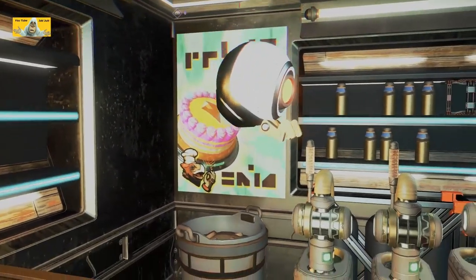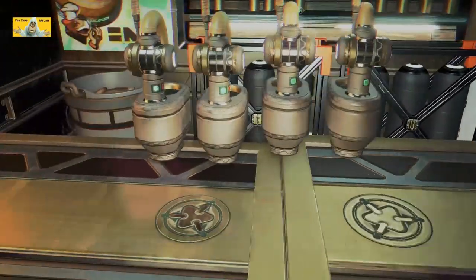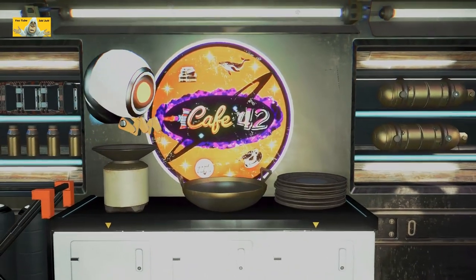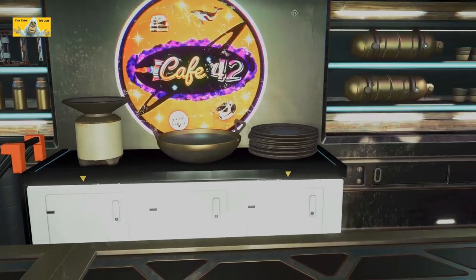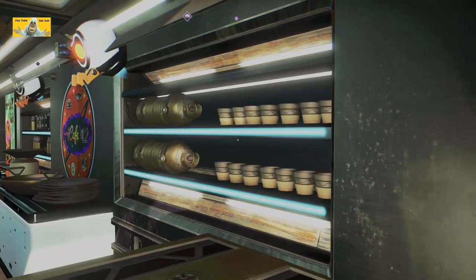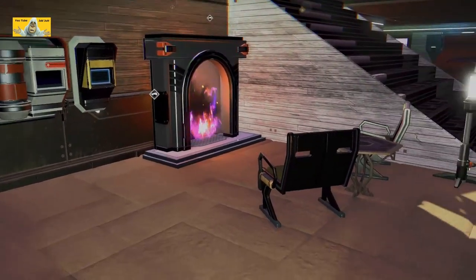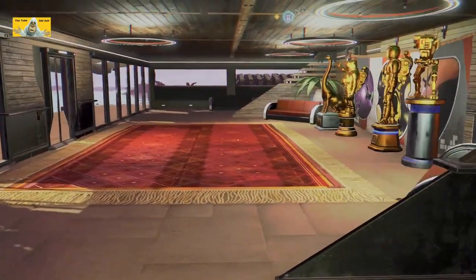In here we've got a cake bar with booze obviously. Plenty of seats. Cafe 42 — the whale, of course — Hitchhiker's Guide, right? Cups and grenades just sitting on the shelf. There's another fire with first aid just in case you need it, and then we're back here. That's fine.